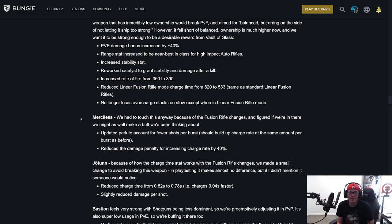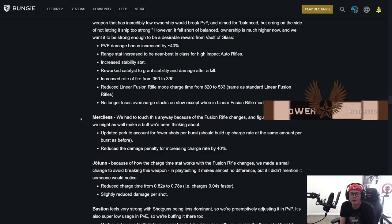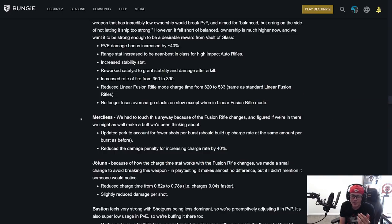The Jötunn — because of how the charge time stat works with the fusion rifle changes, they made a small change to avoid breaking it. In playtesting it makes almost no difference, but if they didn't mention it someone would notice. Reduced charge time from 0.8 to 0.78 — 0.02 faster — and slightly reduced damage per shot. It'll probably still be able to one-shot.